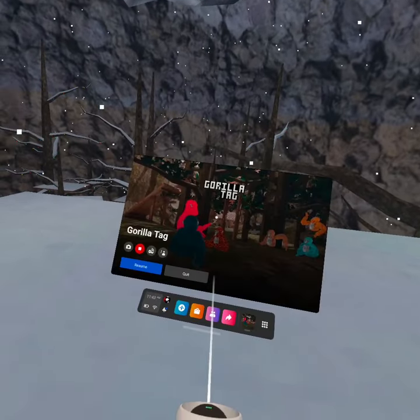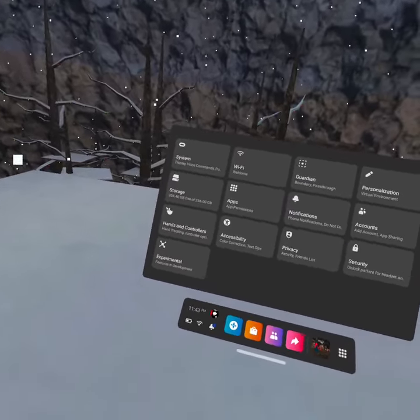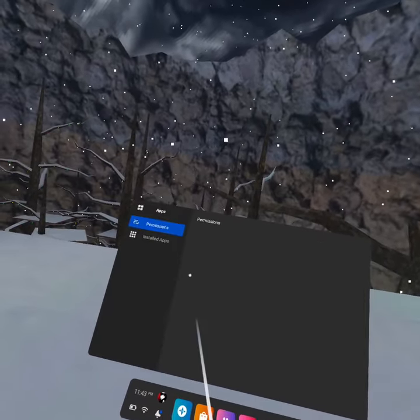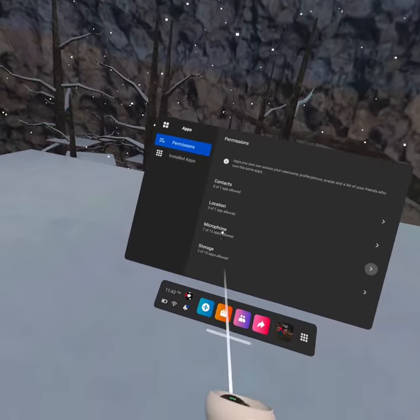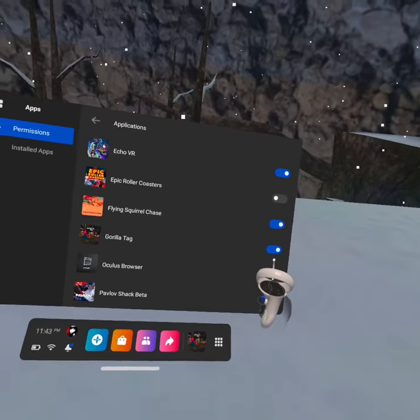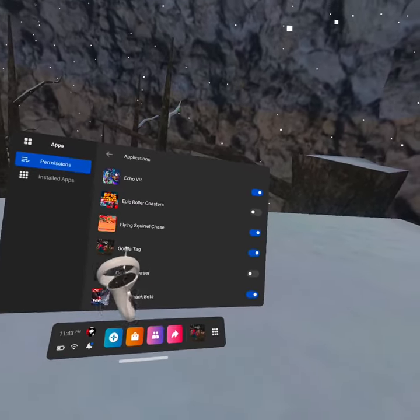I think you can change it in settings. You go to settings, go to apps and permissions, and then go to microphone. This needs to be turned on, or else it won't work. So you need to turn that on.